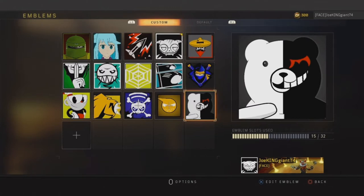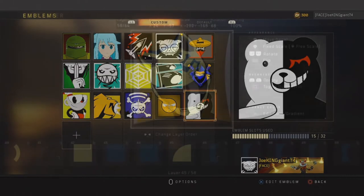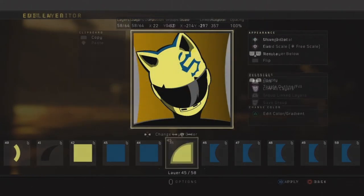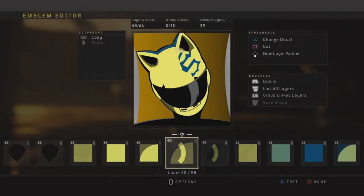I do understand why people are upset — they want me to slow down the video so they can see the steps. But I won't do it, because it has a lot to do with the YouTube side of things. I don't think people are going to watch a 20-minute video. Who has time for that? Most of these emblems that I've done so far actually last 20 to 30 minutes or longer.